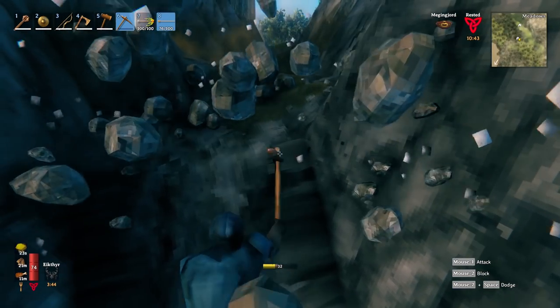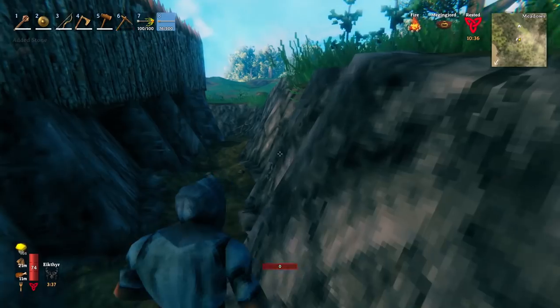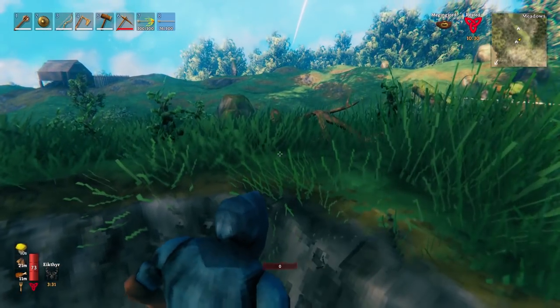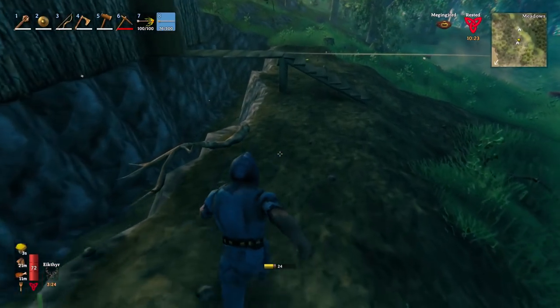A lot of people like to stick with trollhide because it gives you so much maneuverability. But I prefer to have the survivability when I get hit over the maneuverability to not get hit — because I'm not good at dodging, I tend to get hit. So with that being said, I need to be able to take the hits.